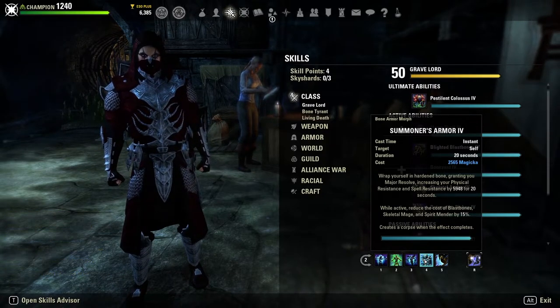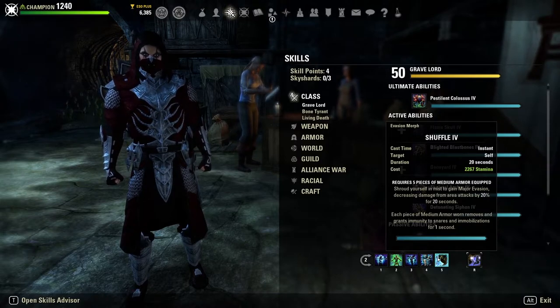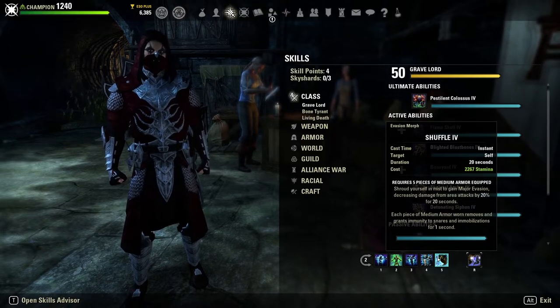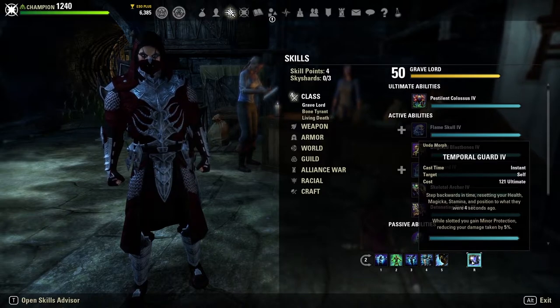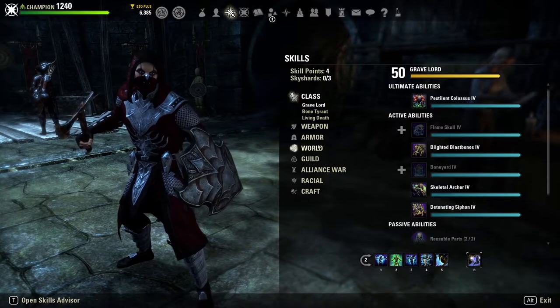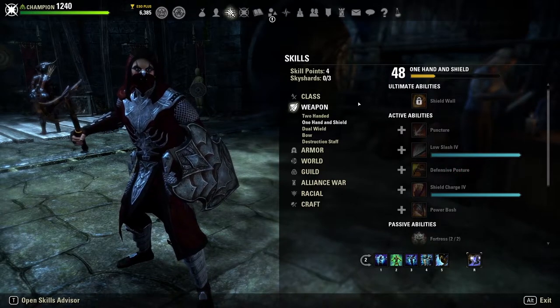We run Summoner's Armor to reduce the cost of Spirit Guardian and Blighted Blast Bones, and it gives us a resistance buff while creating another corpse on death. We run Shuffle for Major Evasion for 20 seconds, decreasing area-of-effect damage, and it also gives five seconds of snare and immobilization immunity — our primary movement skill with good percent mitigation. Our back bar ultimate is Temporal Guard, giving us Minor Protection for another 5% damage reduction. You can also do tricky plays with Temporal Guard to reset position, and you get a nice shield when blocking. Alternatively, Spell Wall is a super strong defensive ultimate option on the back bar.